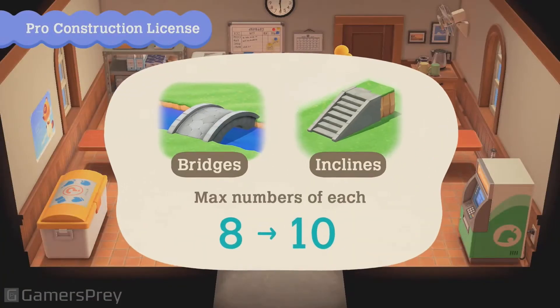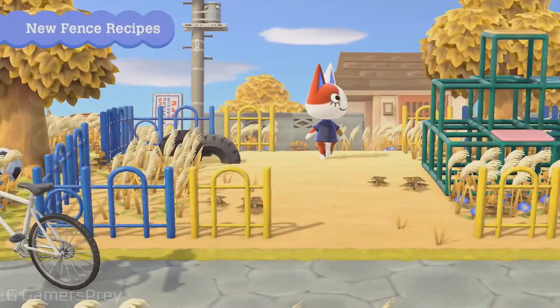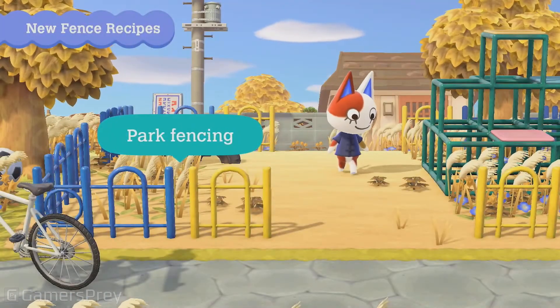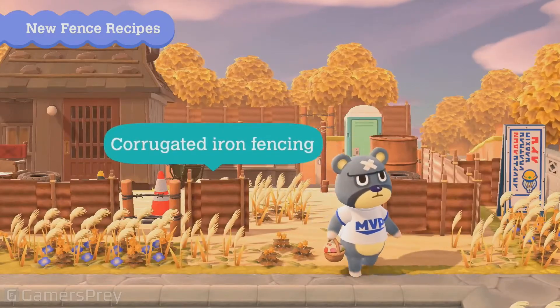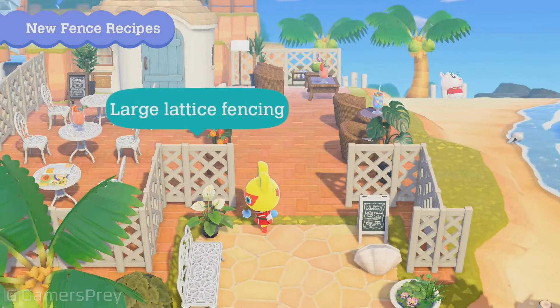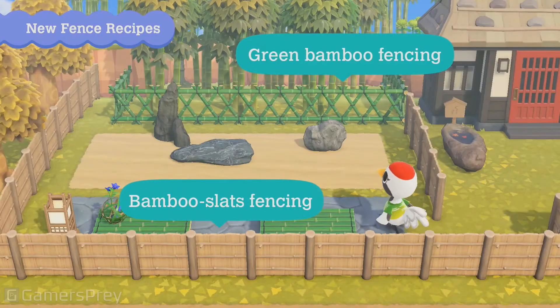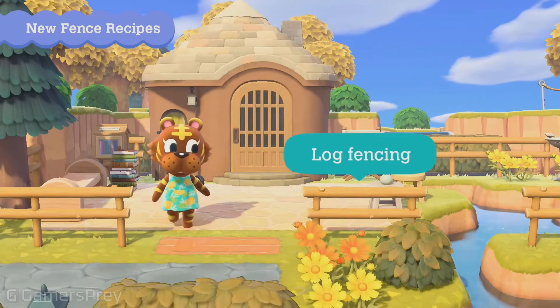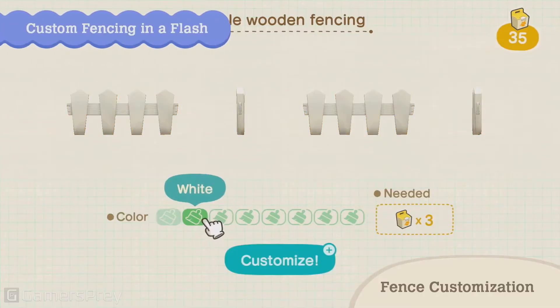The maximum number of bridges and inclines you can place on your island will increase to 10 each. Plus, nine fence types — including park fencing, block fencing, and corrugated iron fencing — will be added, letting you diversify your island even more. Some fencing can be customized too.